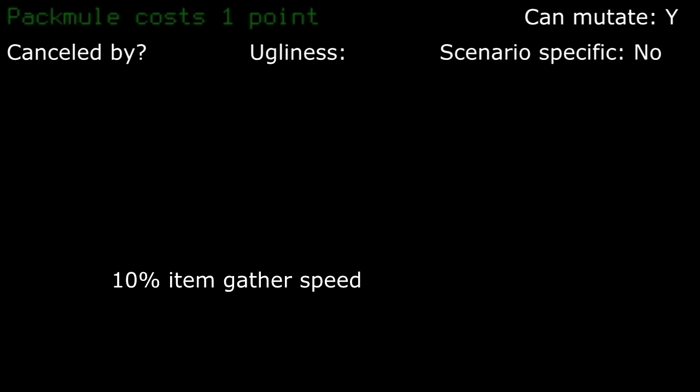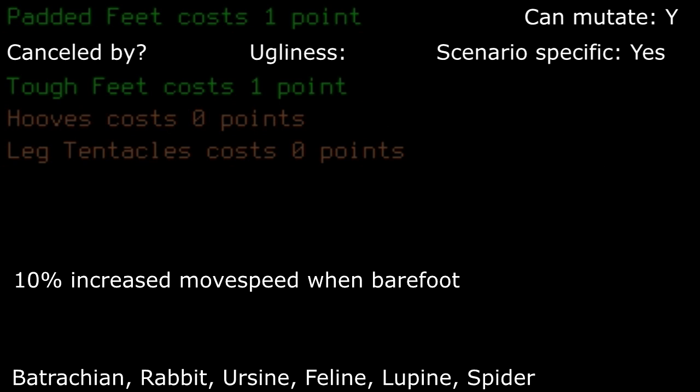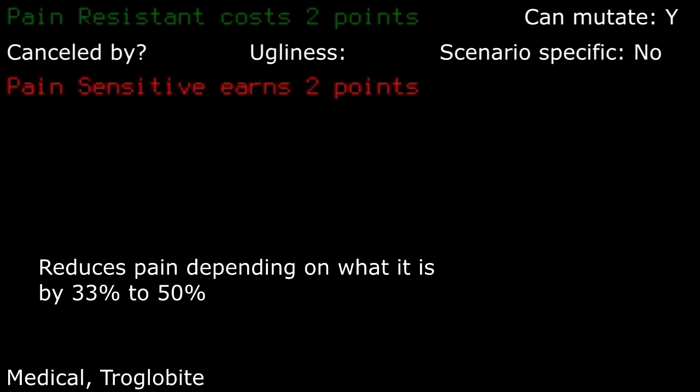Pack mule: really useless to be honest. It used to give increased volume storage, but with the inventory storage rework, they really killed the usefulness of this trait. I'd pass it up as you're in relative safety when moving around items anyways. Padded feet: unless you tend to step into pools of acid pretty frequently or have a gearless start, then I'd pass this up due to it being useless once you get some fitting footwear. Pain resistant: with reduction of pain, this can help save your skin if you make a bad move, so pain stat penalties aren't as bad. It's pretty decent and I tend to take this trait on some occasions.